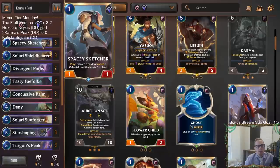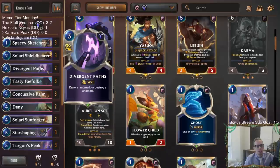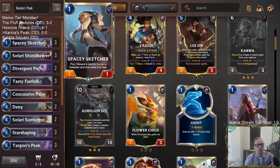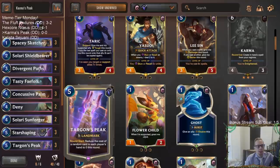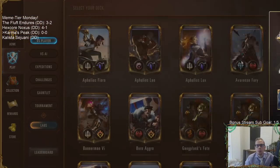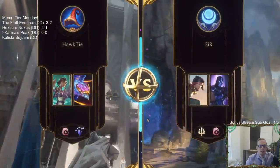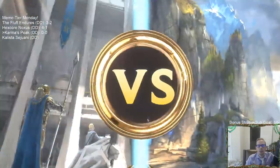Spacey Sketcher will help as multiple blockers early, and if we have multiple Targon's Peaks or Divergent Paths and don't need all of them, those are perfect cards to discard to Spacey Sketcher. Also, Spacey Sketcher can create the Moonsilver - the zero mana card that makes something cost less - and we can make Targon's Peak cost four to get that going earlier. Let's give it a try in Normal.